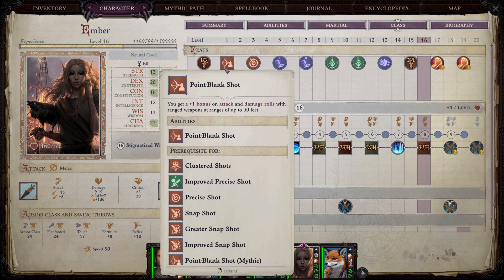The nice thing about Ember is that being a companion, there are some things she gets that we don't have to do anything about, so we don't need to walk through character creation. The build she picks up naturally lends itself very well to a blaster caster of sorts, because she is normally a stigmatized witch, and that is what we're going to stick with.